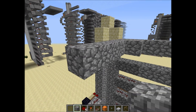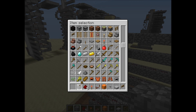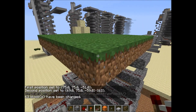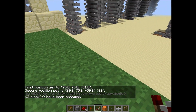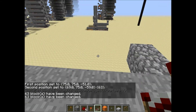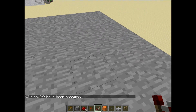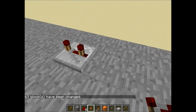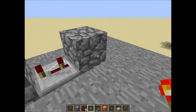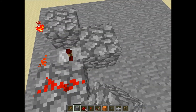We are going to build a platform. I have world edit so I'm just going to use that instead of building it manually — I'll set it as stone. Now we are going to build another quick pulsar. Build your quick pulsar, and when you build it you're going to need to put a piece here.